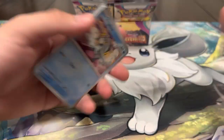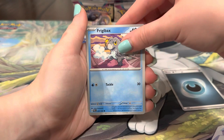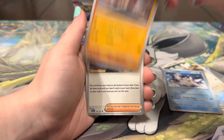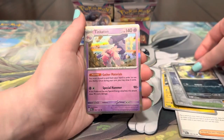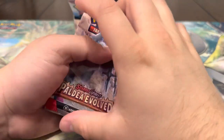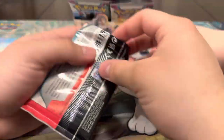Let's see what we got. Energy, Frigibax, Tandemaus, Frigibax, Cetoddle, Nacli, Dendra, Nacli, Palossand, Mountain, Dino — and Tinkatink! Very cute, I really like Tinkaton, that was one of my best Pokemon in my playthrough honestly, such an awesome Pokemon.